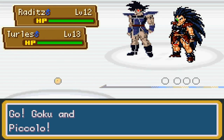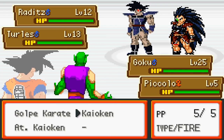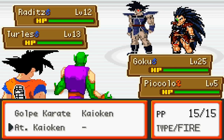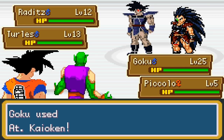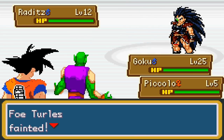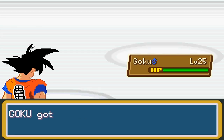Okay, Goku and Piccolo. Kaioken times eight — I don't know what the hell this is but sure. Kaioken — bam, there you go! Get him out of here. Raditz is defeated! Piccolo is gone though, it just has to be like that, sorry.